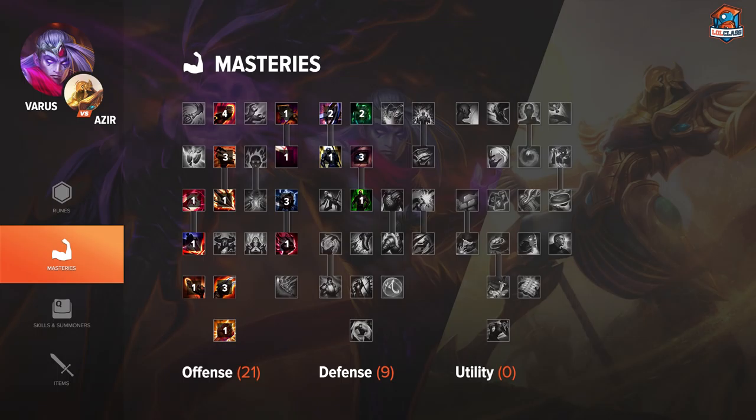I like 9 points in defense because Varus is a squishy, immobile poke champion and he's very vulnerable to getting dove on. The extra health definitely helps out.